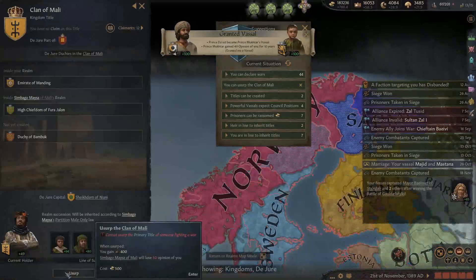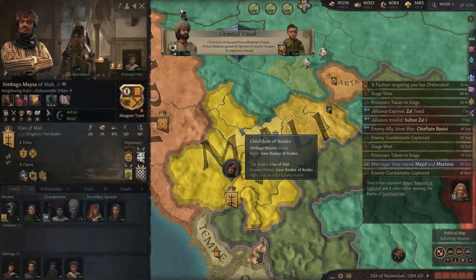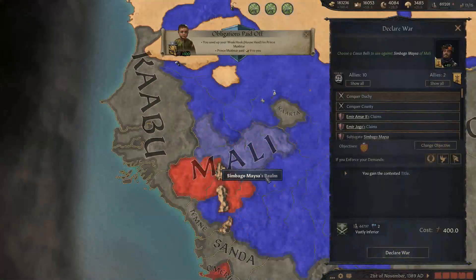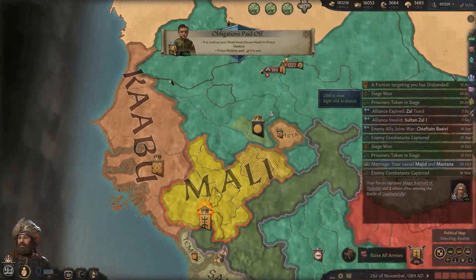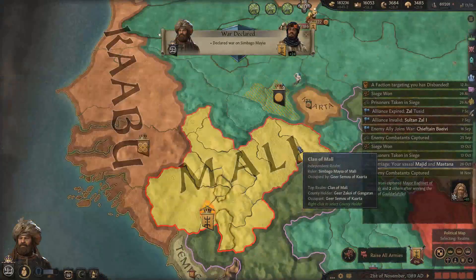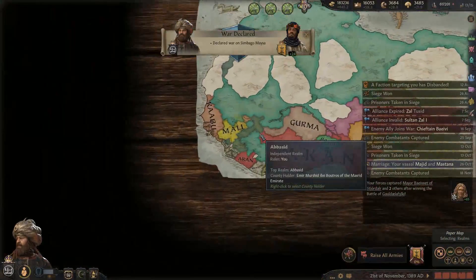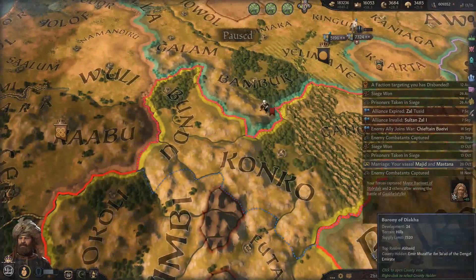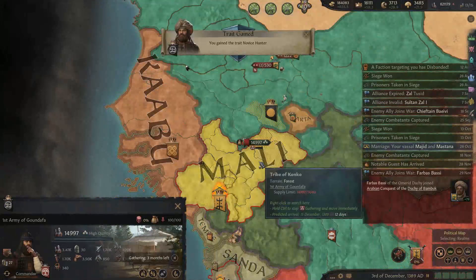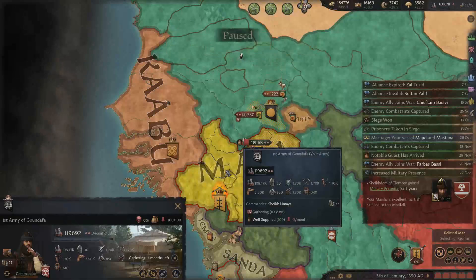Clan of Mali - okay, you're at war in a completely different spot. Can we attack you? Yes, we can attack you. Then we'll create Mali. You have a lot of troops. This is a perfect opportunity to make a new Sultan. Okay, we raised all armies - they had 44,000, so we actually need a decent size force here. We'll go with our conventional 100,000 or so. War goal is here.